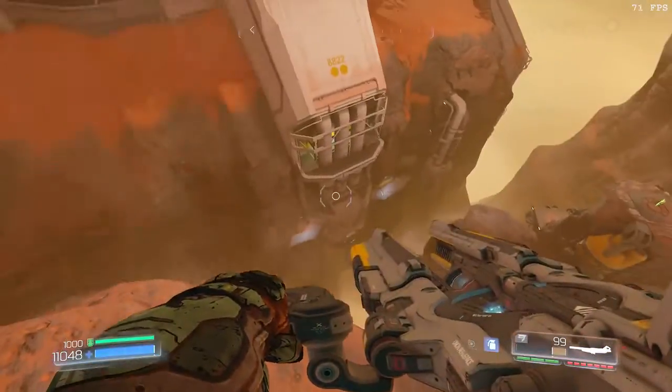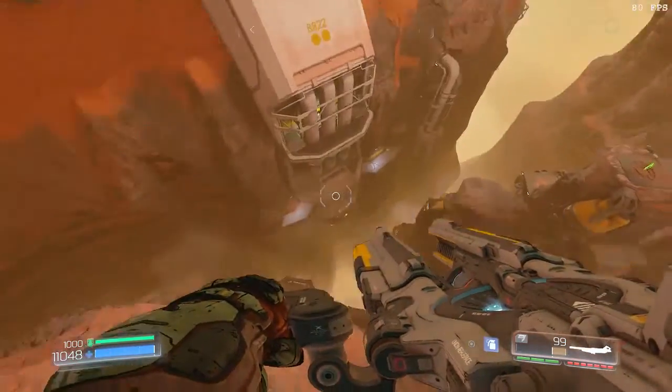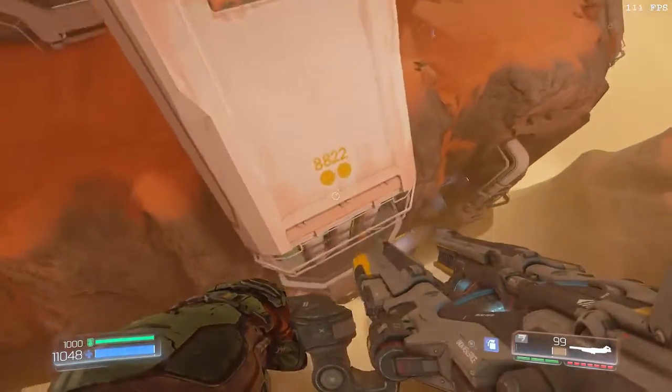Climb up here, which is an invisible wall. You still want to have haste here, and you clear this gap right here with another boost.